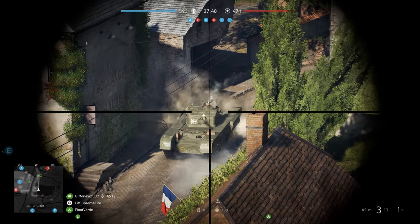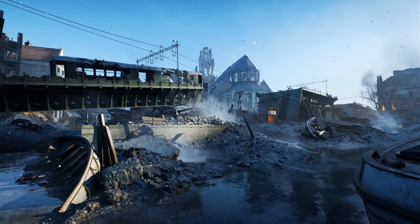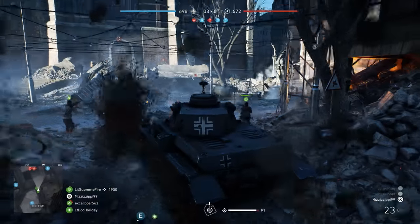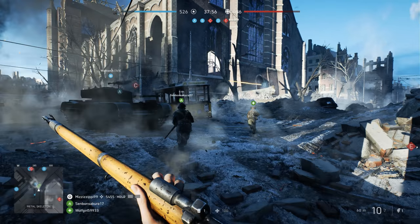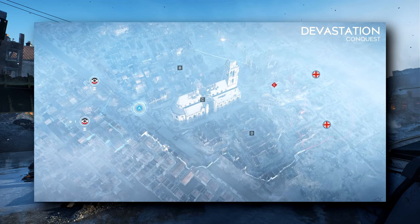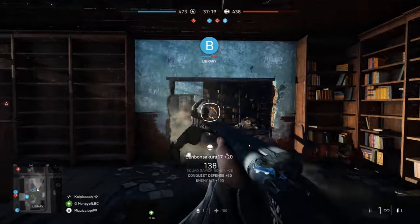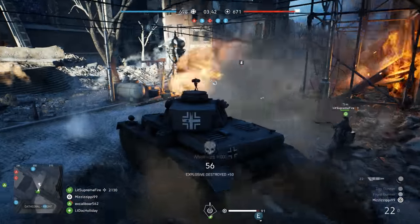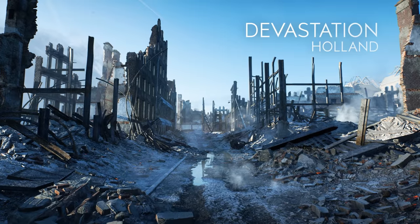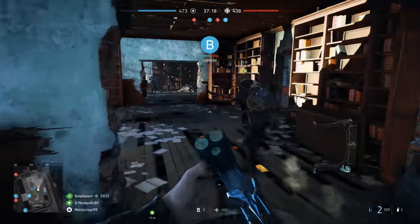Devastation is a destroyed version of Rotterdam but in a completely different location — it's a new map with new areas, just also set in Rotterdam after it's been destroyed. Five flags, medium-sized, fast tempo, infantry and tanks only. This map was developed by Matt Wagner, who created Fort de Vaux in BF1, so I expect this to be an excellent infantry-focused fan favorite. There'll be a ton of fighting over the cathedral in the middle and the ruined buildings — it looks like a manic map. With the toned-down explosive spam in BF5, this could be something really special for infantry fans. Grand Operations will have Front Lines and then Final Stand on Day 4.